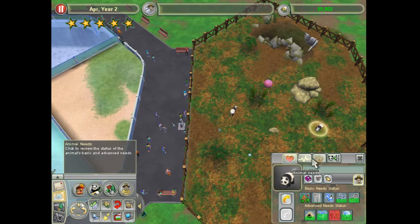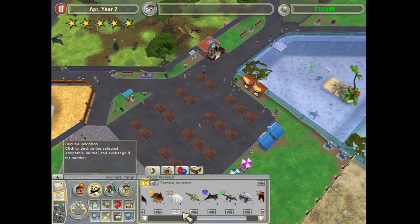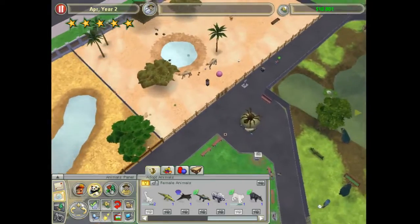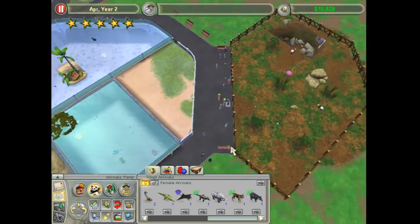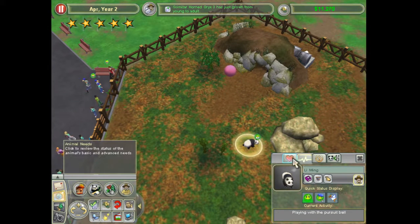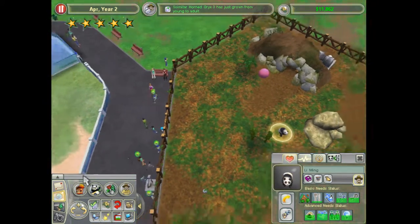It comes out and then right back in. It's ridiculous how quickly that privacy need goes up. Everything else looks good and people are spending money. I'm almost at my goal of getting the $20,000. You're going to play with the pursuit ball, which is good. All of this is good.